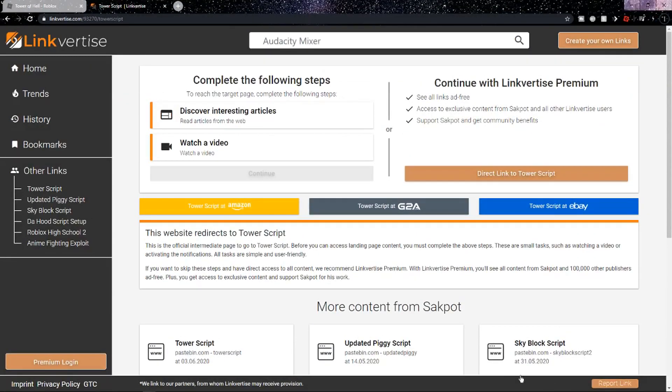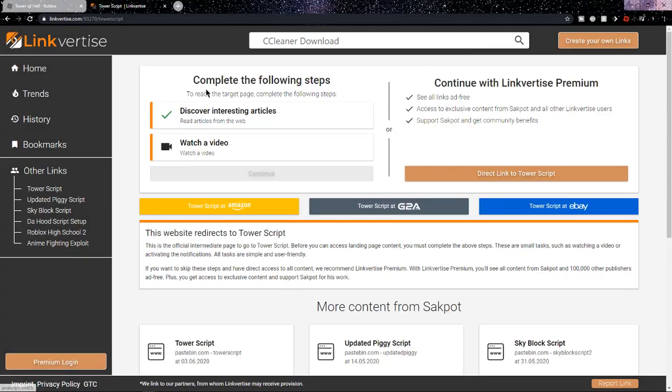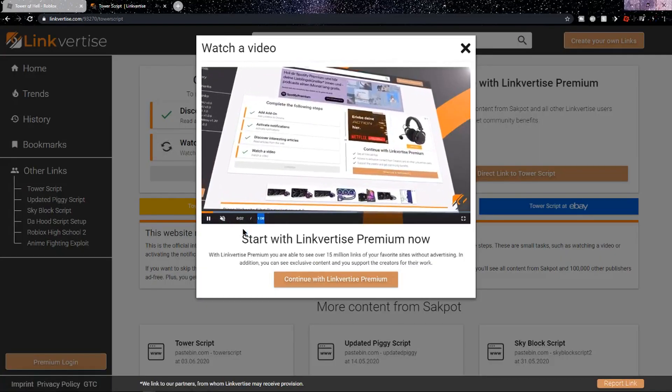Alright guys, so once you click on the first link, it should bring you to this page. This is actually where you're going to get the script. The first thing you need to do is discover interesting articles, so you want to click on this and then wait 10 seconds. And now that those 10 seconds are over, you can click the X, and now it should have a green check mark. Right under that, you want to click the watch a video button, and then you need to watch this video for a minute and 8 seconds.